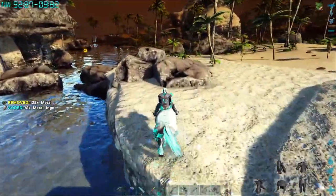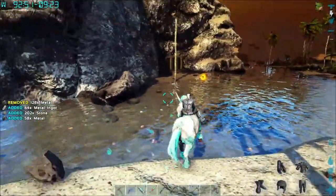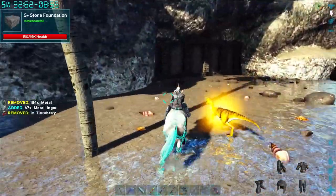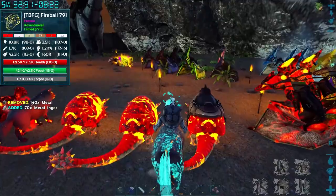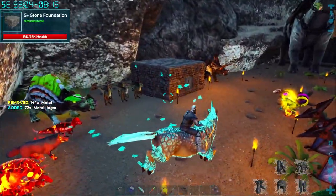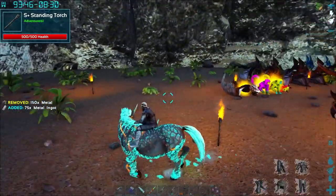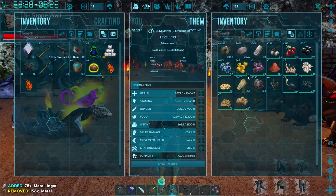I'm gonna do a quick scout around the front of the base, make sure there's nothing else I need to tame in the immediate vicinity. I don't even know what we're going after today - we're going to have to figure out the path for getting some cool tames. Let me show you the dinos that we do have so far - we've been making a lot of progress. Right inside here I've got everyone laid out - a bunch of dodos and dilos inside the terminal.